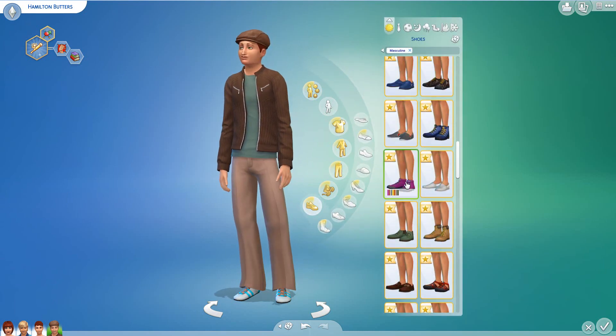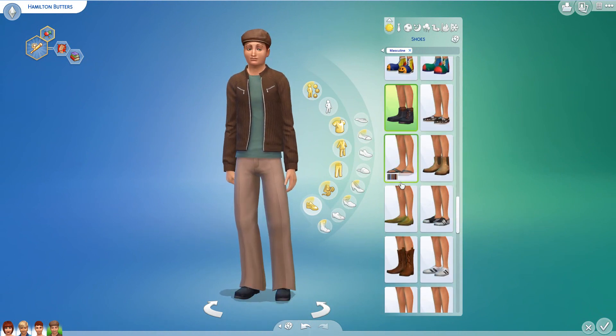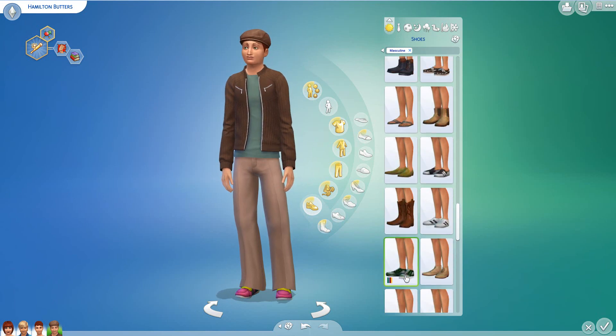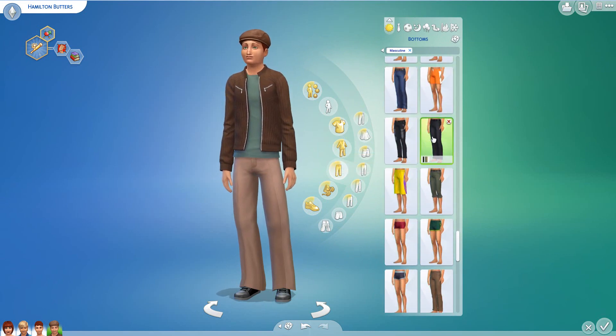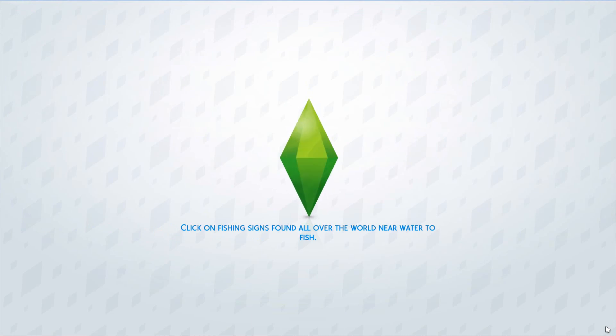We've gotta do something about those shoes though — what the hell are those, Hamilton? Where did you get those from? I can remember the silly ridiculous ones you wore as a kid, but those look like ladies' shoes you picked up somewhere. As far as pants go, that's kind of an unassuming look. Sure — just a modern cyber detective slash sorcerer.